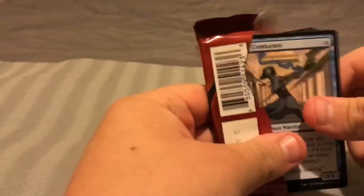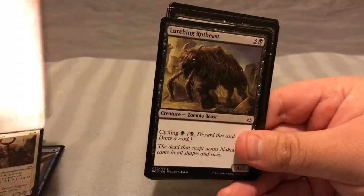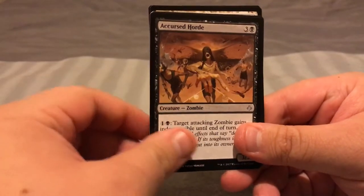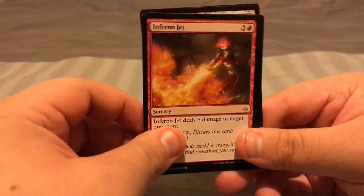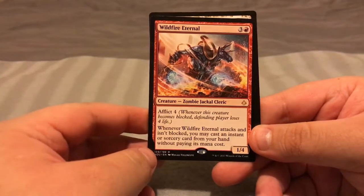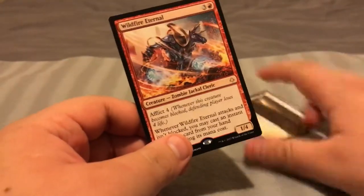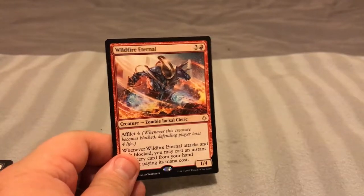Pardon the off-center recording on iPad — not the best. Proven Combatant, Mummy Paramount, Frontline Devastator, Lurching Rot Beast, Pride Sandwalla, Torment of Venom, Gilded Cervidon, Feral Prowler, Desert of the Indomitable, Graven Abomination, Accursed Horde, Magmaroth. And our rare — Wildfire Eternal. Afflict Four. Whenever Wildfire Eternal attacks and isn't blocked, you may cast an instant or sorcery card from your hand without paying its mana cost. And they give away these little punch-out things — Beast of Burdens. Throw that in the trash. So Wildfire Eternal is our third rare actually, because we have our shiny cat and our Leave to Chance card — so that's three rares total so far.